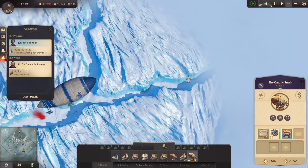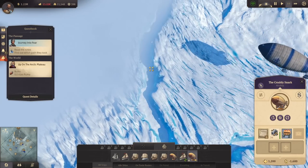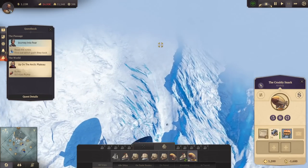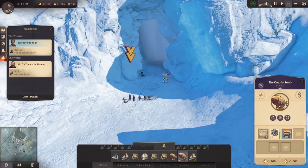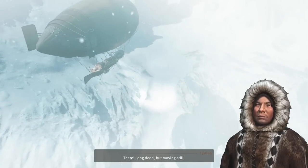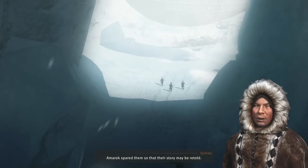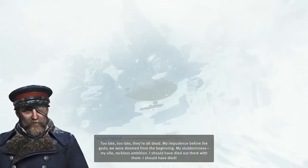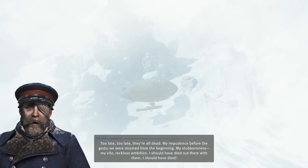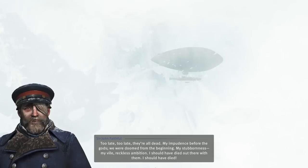Which way do we go? If the northwest passage is here, it's northwest. There's somebody there — oh my god! There they are — at least three of them. They found shelter! Long dead but moving still. Amarok spared them so that their story may be retold. Too late — they're all dead. 'My impudence before the gods. We were doomed from the beginning. My stubbornness, my vile reckless ambition. I should have died out there with them.'